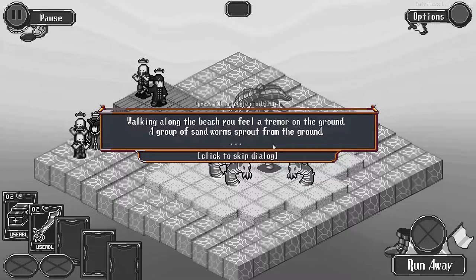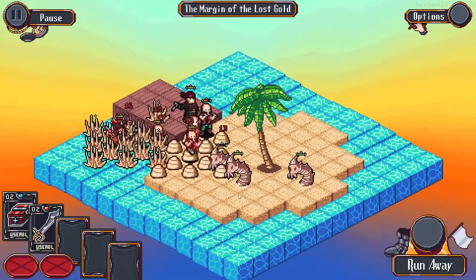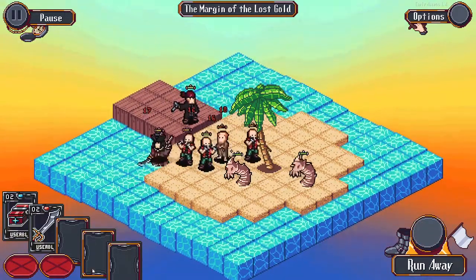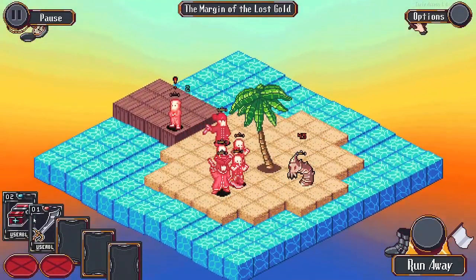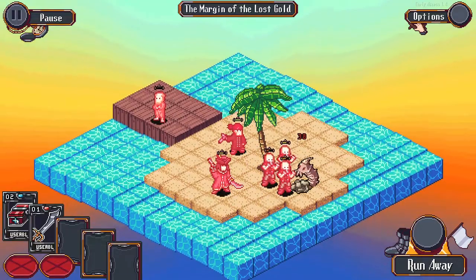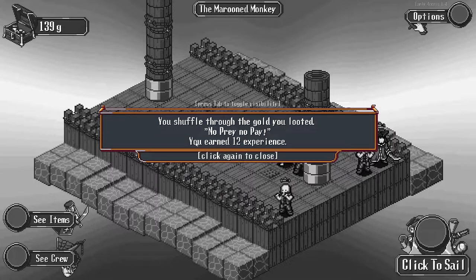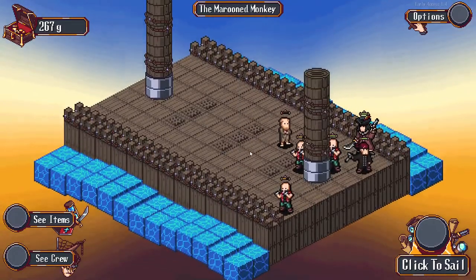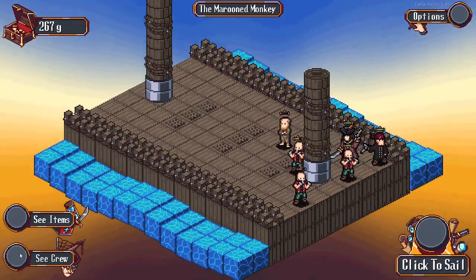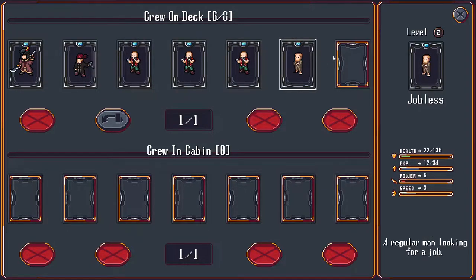Walk along the beach - you feel a tremor in the ground. A group of sandworms spurt from the ground. Fight them all. We're all clumping up - let me go ahead and use this item. We were very close to losing this guy. Unfortunately this jobless still has not gotten a job, although we now have three brawlers.